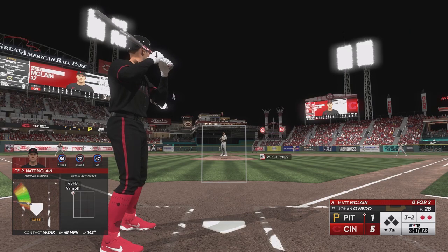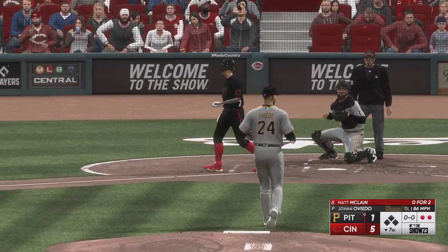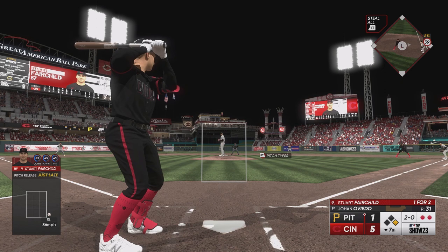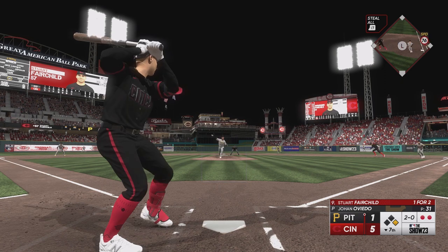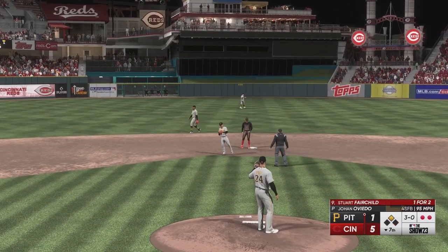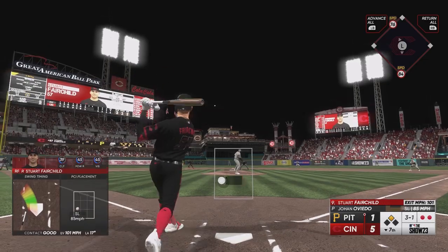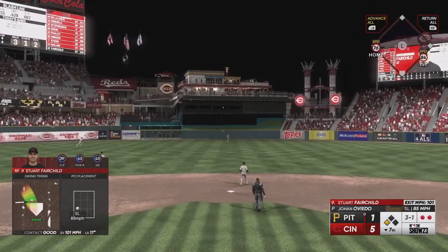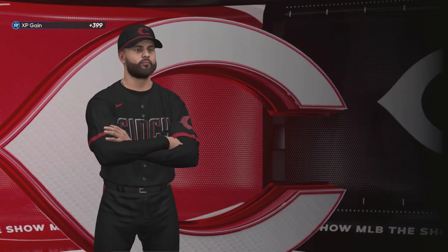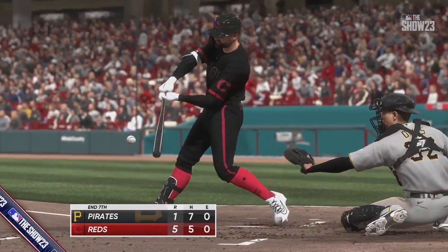Matt McClain, 0-for-2 in his MLB debut, draws a walk in the bottom of the seventh with two away. McClain tries to swipe second and he's in there safely — his first career stolen base. He walked and now has his first career stolen base. Fairchild, who homered earlier for a two-run shot, sends this one hard to center field but Brian Reynolds is there to make the play for out number three. Reds lead 5-1 on five hits and three home runs.